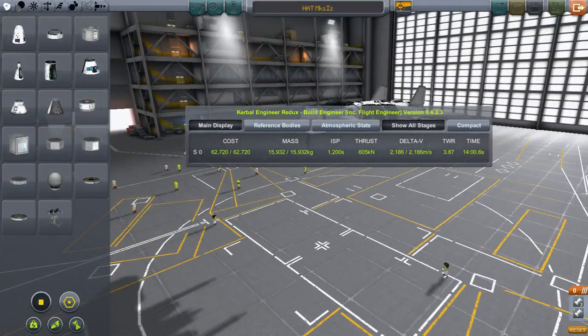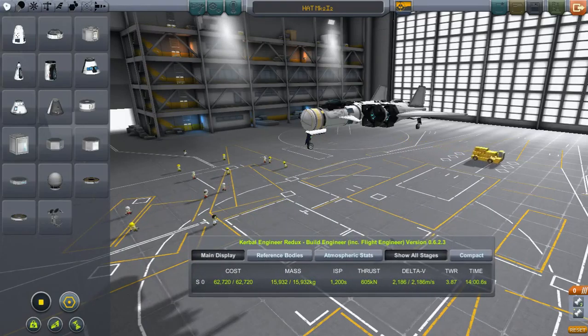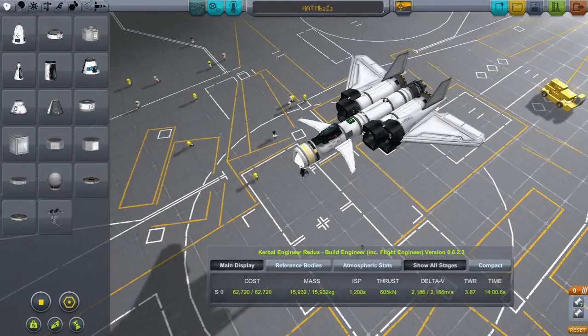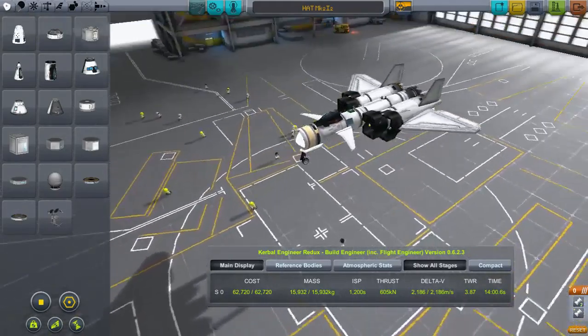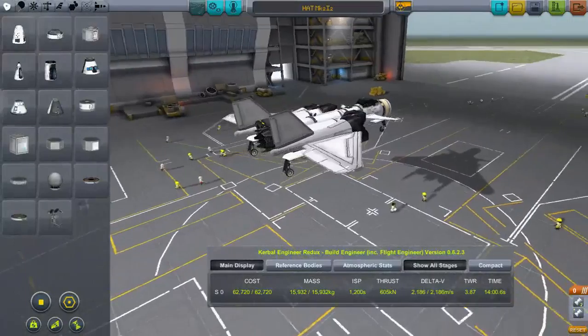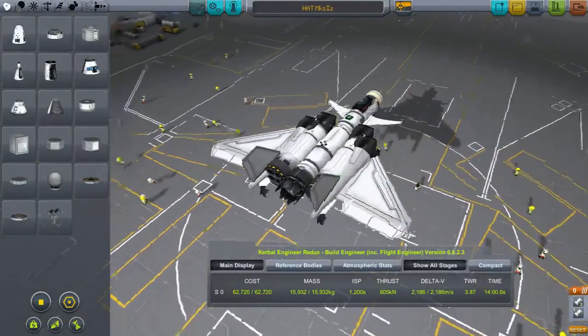I went back to the drawing board with that design. I went through and added more air intakes. Now I've got these eight intakes and we're at about 16k here, but this design is a little bit more compact, which is really nice, and we have sufficient air intakes for each engine. However, when I was designing this I was looking at the cost instead of the mass — and this thing might actually be too heavy.